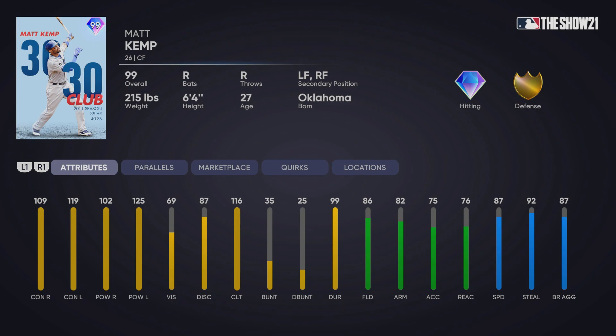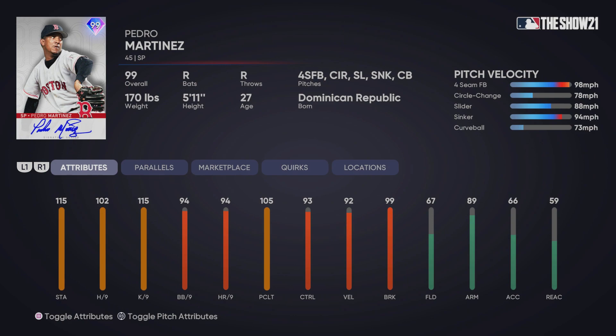Matt Kemp is here and a lot of people are saying he's their pick for the sixth inning boss. This will not be my selection — I do not like Matt Kemp's swing and I think his vision attribute is too low to be usable on Hall of Fame or Legend difficulty.